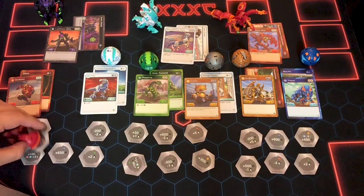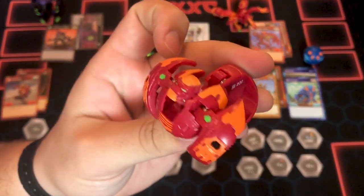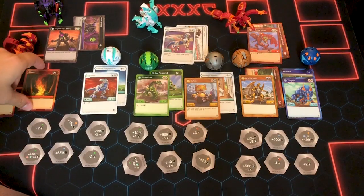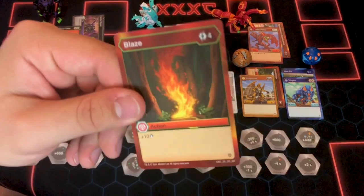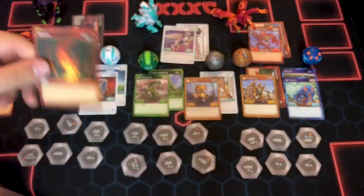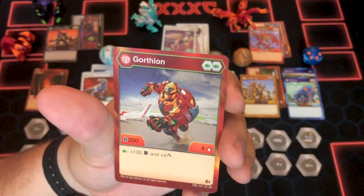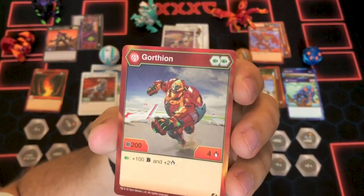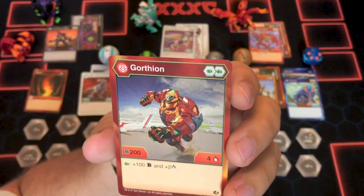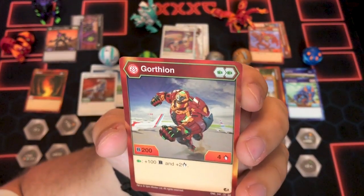Pyrus Gorthion — I'm not gonna spend a lot of time on him because we already have an opening on the channel. But there he is; he's just a monkey, he's pretty cool. He comes with Blaze, which is a 4-cost, plus 10 damage. I'm sure this has its place somewhere, but I don't play Pyrus a lot. I also have like a million of that card anyway. There's the Gorthion — Double Green Fist. So if you're looking for a Pyrus option for Peg, this is an option. It gets a Green Fist bonus: plus 100B and plus 2 attack.